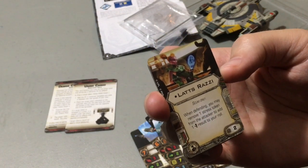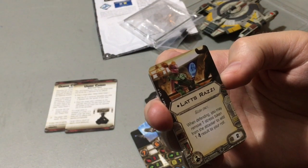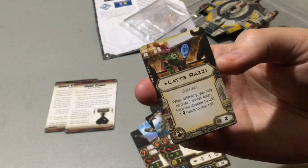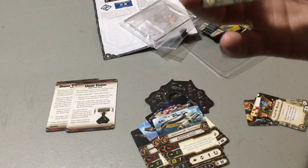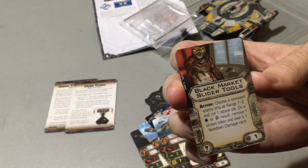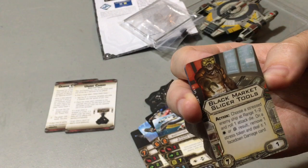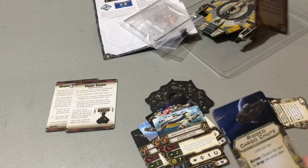Lats Razzy — Scum only. When defending, you may remove a Stress Token from the attacker to add an Evade result to your roll. That's interesting — it's another reason you might not want to be stressed, because if you're going up against a Lats Razzy crew, they can survive your attack but they'll de-stress you. Tycho probably wouldn't mind since he doesn't care about stress. Black Market Slicer Tools is an illicit action: choose a stressed enemy ship at range 1 to 2 and roll an attack die — on a hit or crit result, remove one Stress Token and deal it a face-down damage card. Stress is the big theme with this pack; we have two of those.